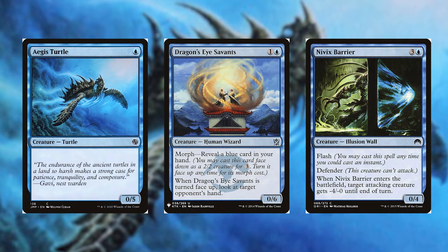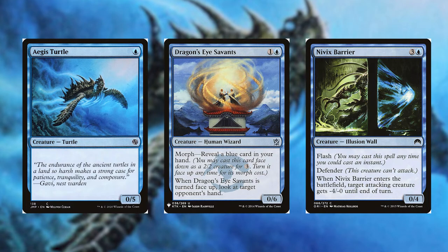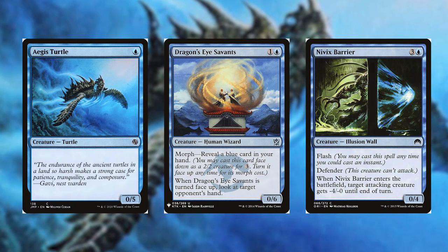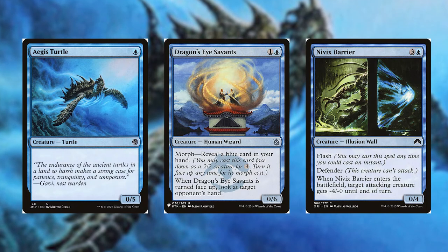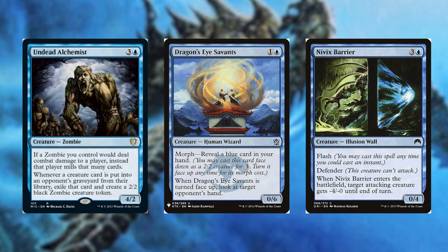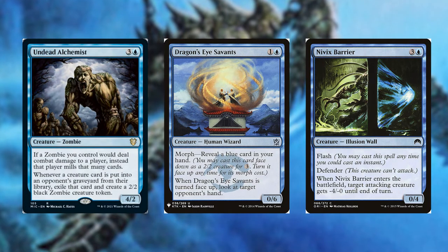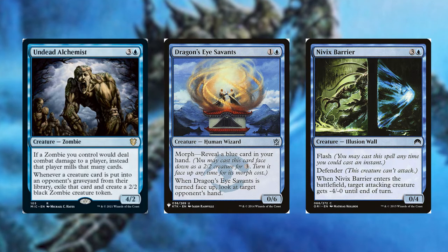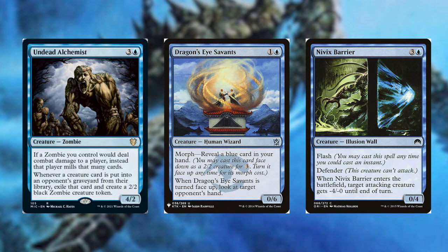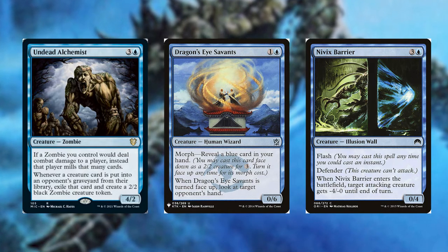Another scary wall to add is Nyx-Fleece Ram from Magic Origins. Flash it in and use your commander's ability to get a 4/4 flying creature while giving an opponent's creature minus four minus zero — pretty useful. And if you want to build towards milling, add Undead Alchemist from Midnight Hunt Commander, who mills and adds zombies at the same time.